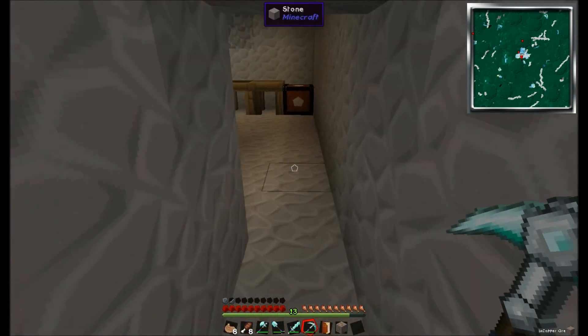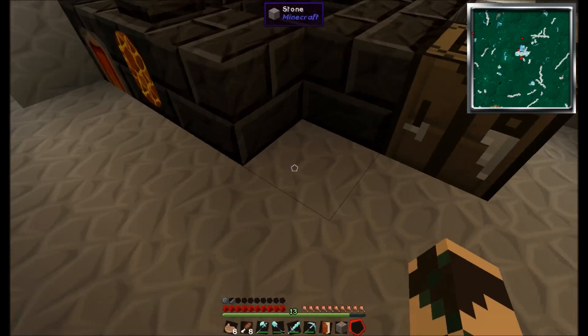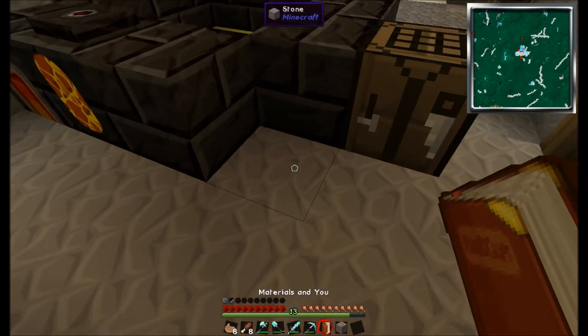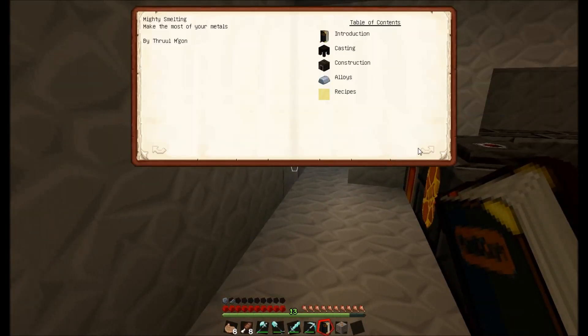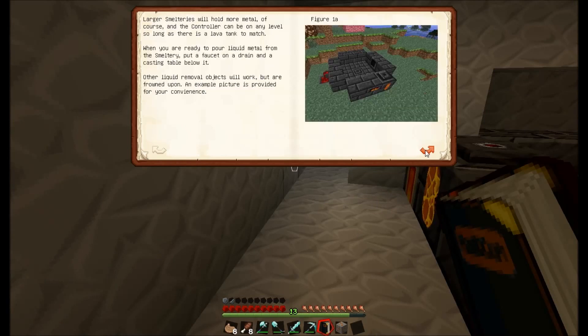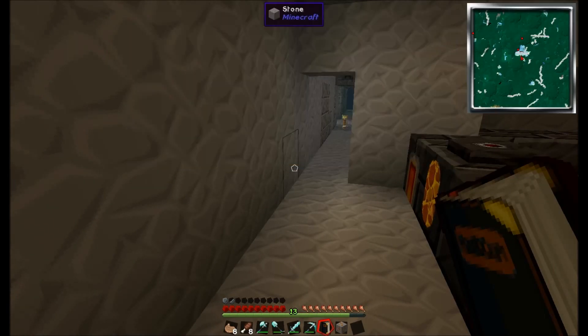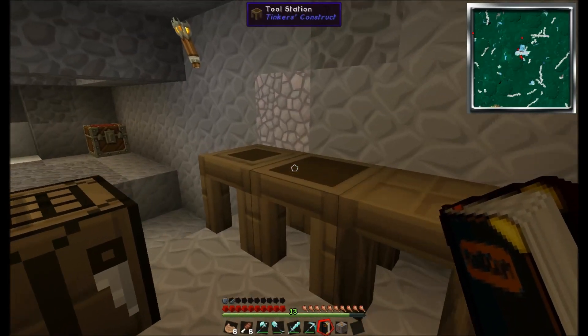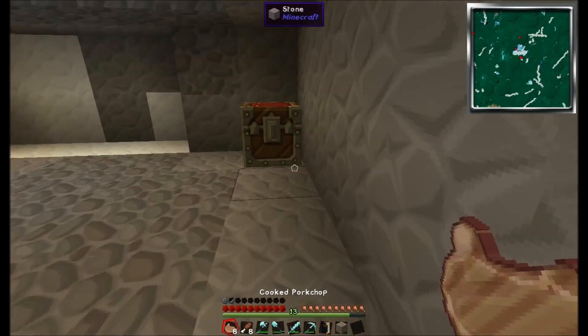Today we are going to be making some new tools to do some different jobs using Tinker's Construct. We want to be making an alloy — which isn't in this book, hang on — we need an alloy which is in this Mighty Smelting book. We want to be making alumite, which is made from aluminium, iron, and obsidian. We have all of these, I believe.